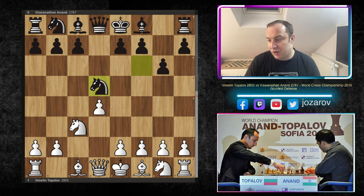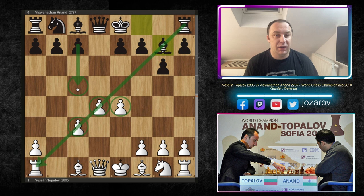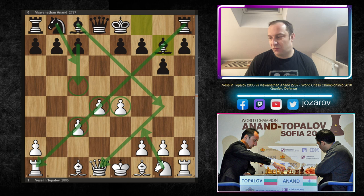After bishop to g7, we have reached the most popular played line by both sides. White has dominant central control with the pawns. Black on the other hand has this powerful dark square diagonal of the bishop and will eventually try to break the pawn chain with ideas of c5, knight to c6, maybe knight to f3, bishop to g4. The whole battle will be around the square d4.